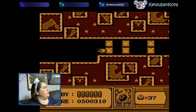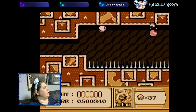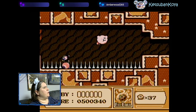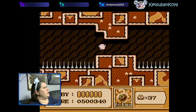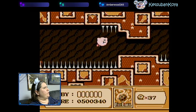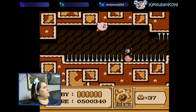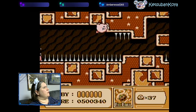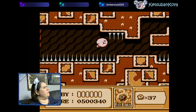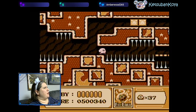I'll grab this so I can do this. This isn't the part I was thinking of — oh, yes it is. It's just not the bit that I was thinking of. So I need this. Let's see if I can not get hit. Oof. You need that to get across this.